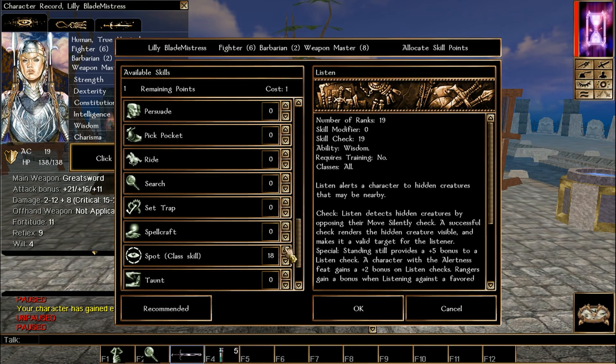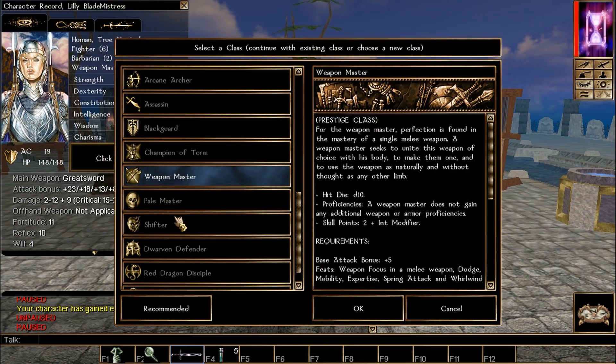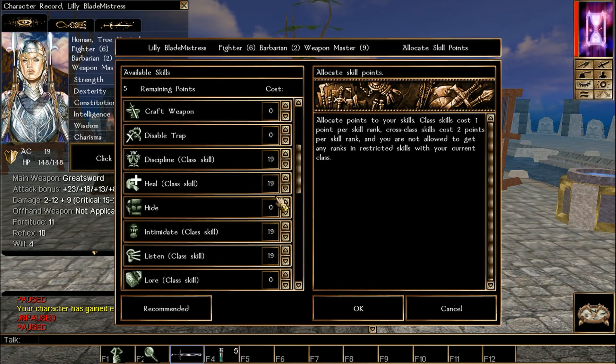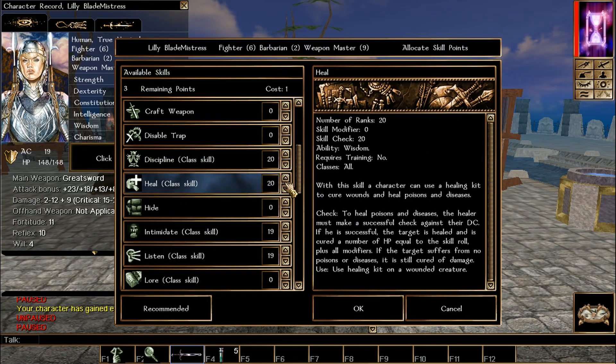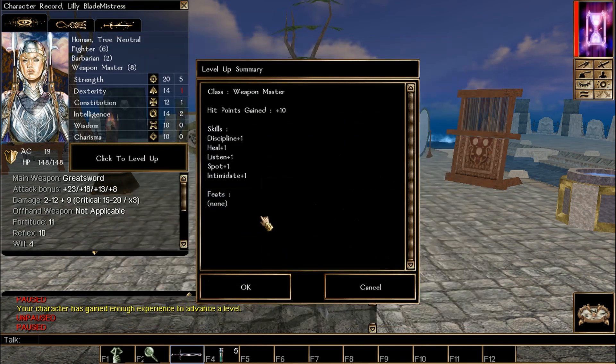Same skills as before for the Weapon Master — let's call them the Weapon Master skills. No feats unfortunately. We keep leveling up and we're at Weapon Master 9, one step away from the temporary cap.